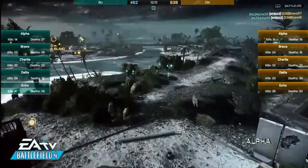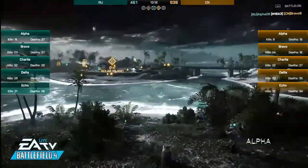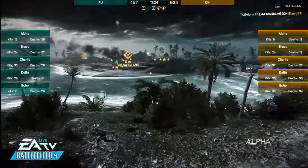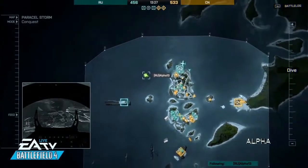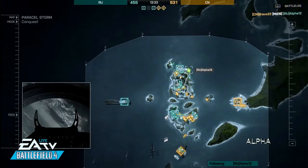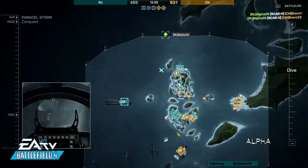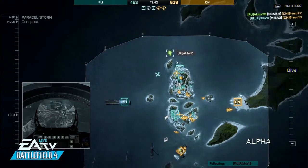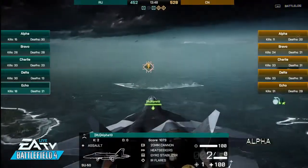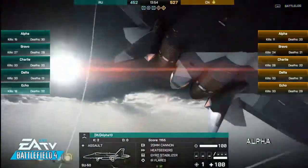The blue team is now completely in control of the area. D is right across from them and still has some gold team players trying to hold it down. Taking a look at the overview: A and C belong to the Russians, D and E belong to the Chinese, and B is contested. We'll hop back in with Alpha 13, who's going to be the pilot here for the SU-50. He's got the gyro stabilizer and is currently 2 and 0.